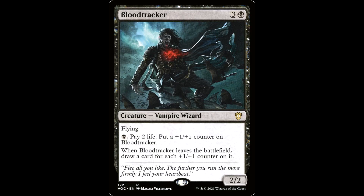About the old Blood Tracker. Three and a black for a creature, vampire wizard, it's a 2/2 with flying. Has black: pay two life, put a plus one/plus one counter on Blood Tracker. When it leaves the battlefield, draw a card for each plus one/plus one counter on it. And it says 'flee all you like, the further you run the more firmly I feel your heartbeat.' Who writes this flavor text? It's an interesting card — if you're running sack outlets, just sacrifice this guy when it gets big and draw some cards, brother.